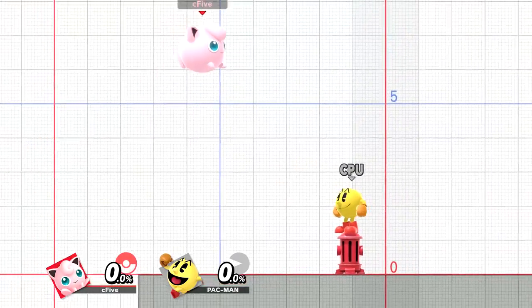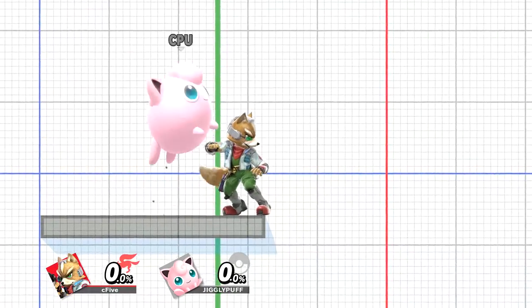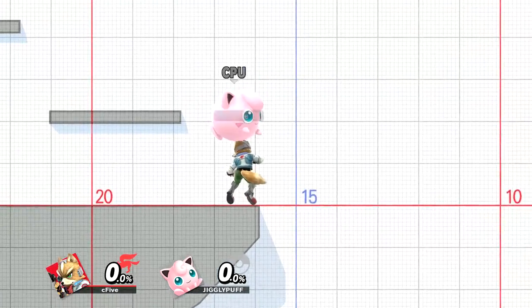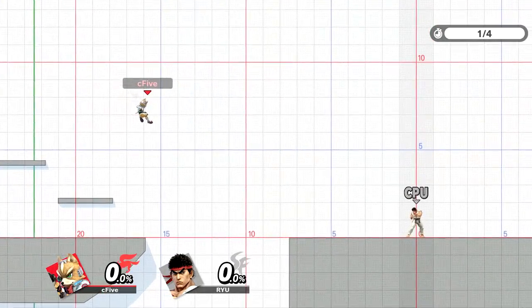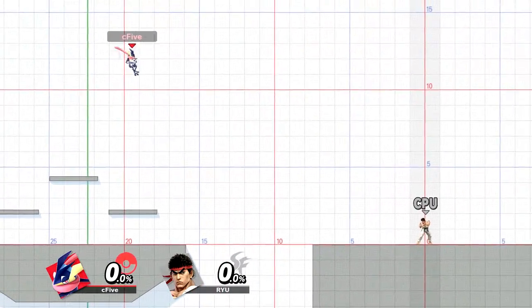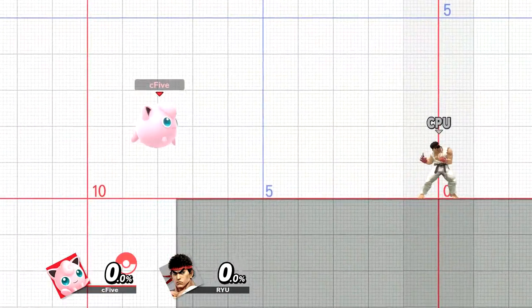Technically it is a time window — otherwise you would be in lag forever if, say, a wind box would keep you afloat — but that time window changes depending on how floaty a character is, so that every character falls roughly the same distance. Looking at the training stage, you fall for pretty much 10 blocks. This means that fast fallers have a huge advantage over floaty characters, since they drop much faster and can therefore also act sooner.